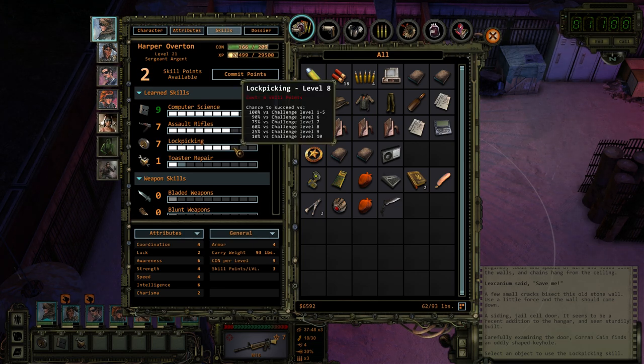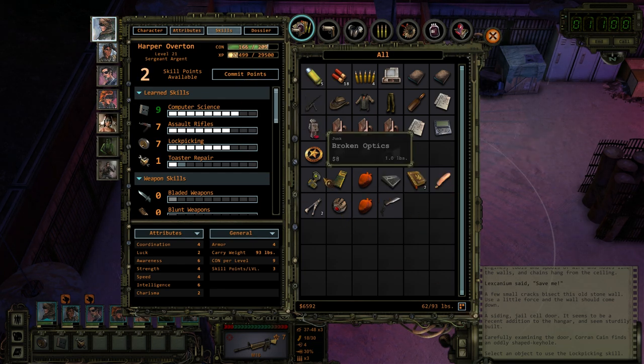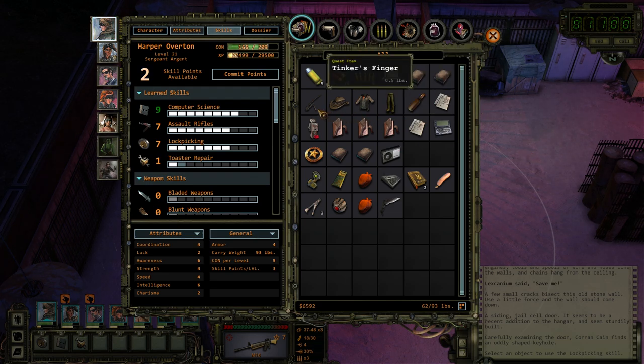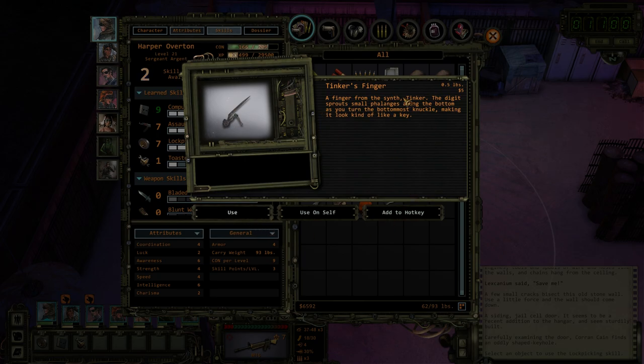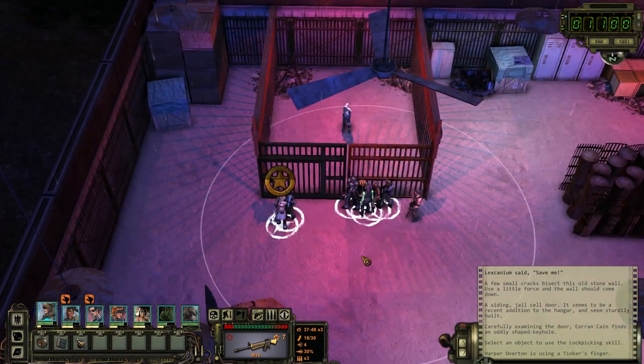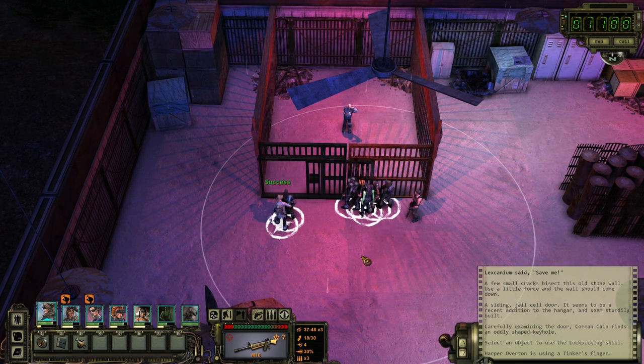I do have something that increases my lockpicking skill. Do I have the key? What would the key be? I'm assuming Tinker built it — maybe it's one of his parts. Tinker's finger — quest item. 'A finger from the synth Tinker. The digit sprouts small flanges along the bottom as you turn the bottommost knuckle, making it look kind of like a key.' Success.